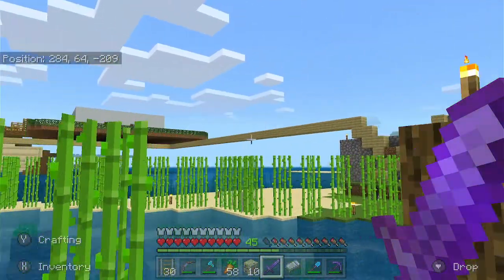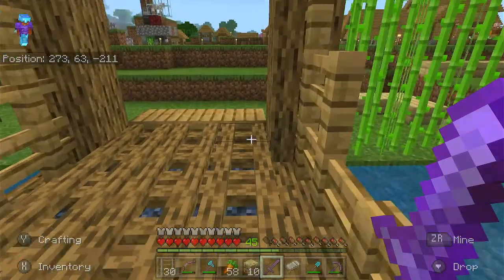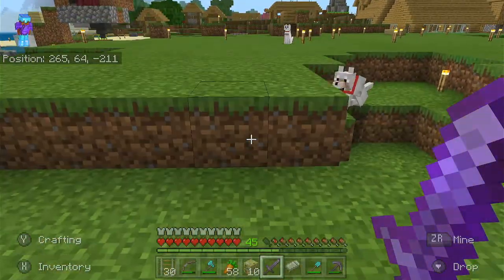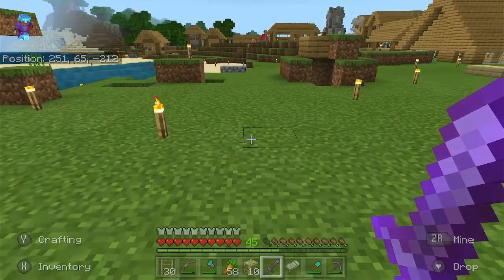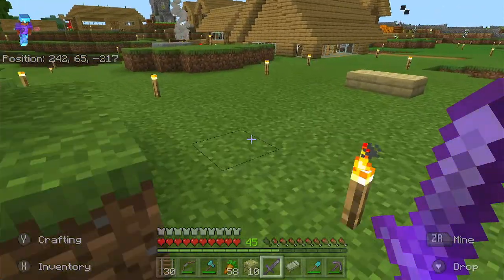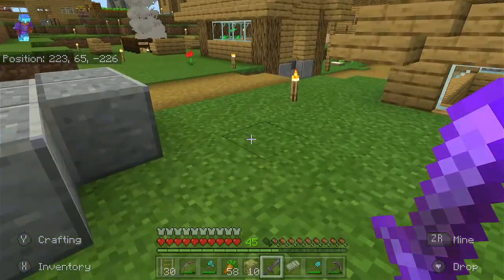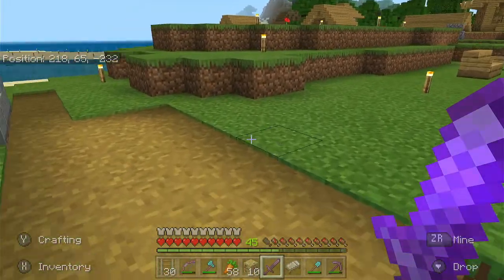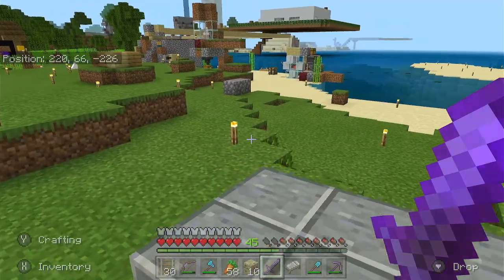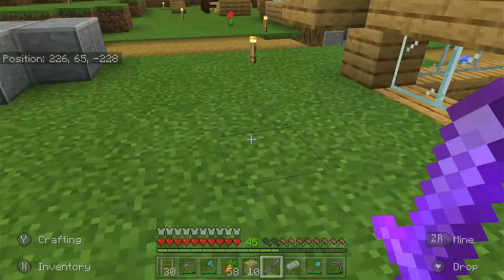One went over water and drowned, and another — it was so close to the farm — a zombie came out of nowhere and killed it. Like, where did it even come from? It's already bright daylight. So now I need to get another villager. I need to find one that's near enough because I don't want to go too far.